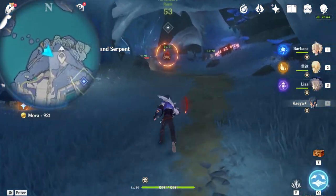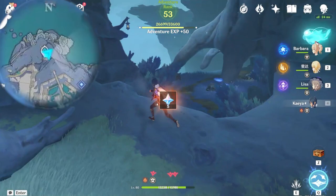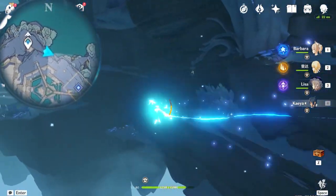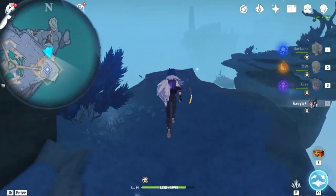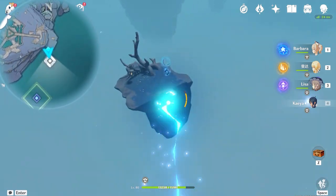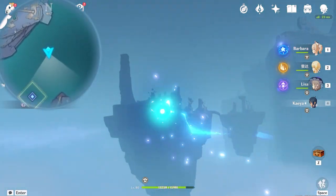Now it's these Abyss Mages - feel free to kill them. Unlock the teleportation waypoint here, and there's the Seelie on the right side. Make sure you interact with him because the direction you're heading is exactly the same where he's going, so you could have used that opportunity to get that extra chest. Keep following how I'm going towards this direction - there's this first key sigil at a really weird location. Let's just collect that - that is our first key sigil.